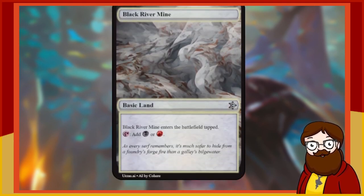Black River Mine is our basic land — not part of the actual set; I accidentally left the basic lands in the JSON. Black River Mine is a basic land that enters the battlefield tapped. Tap, add black or red. Perfectly reasonable, just an actual real thing — except it has 'basic' on it.